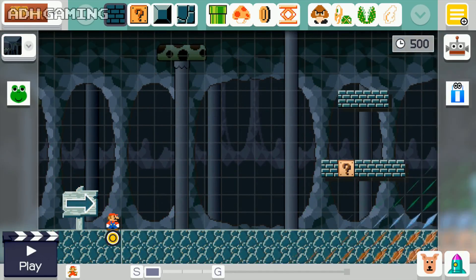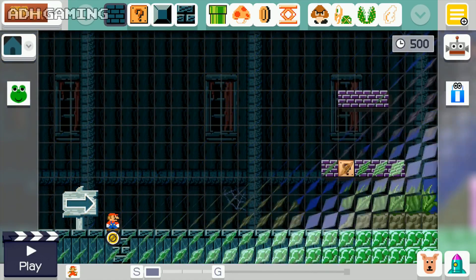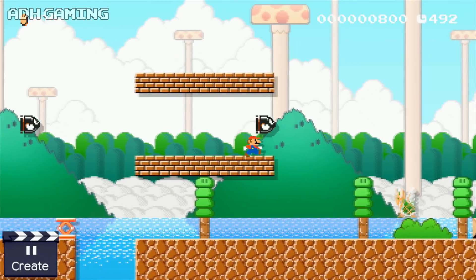If you did see my previous video, I recreated a level from the original Super Mario Brothers and I kind of feel it turned out okay. Now the original NES game lacked Ghost House and Airship levels, so I've decided to create a brand new course instead of trying to recreate one.